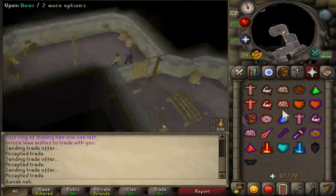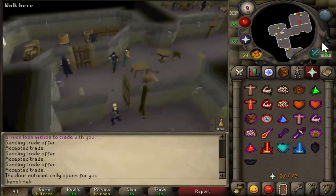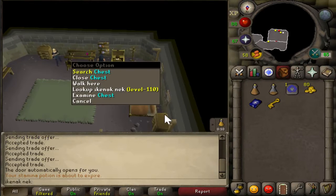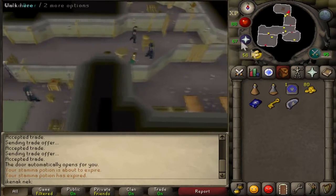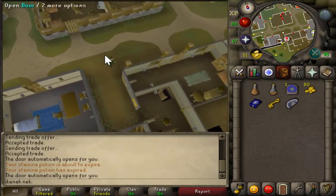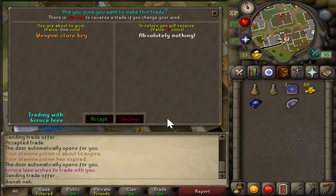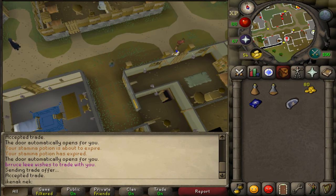You should get a key that you're going to be giving to your partner in a second. First, you've got to go in here and take the shield half. Head back outside — your partner should be out here. Trade him the weapons store key.